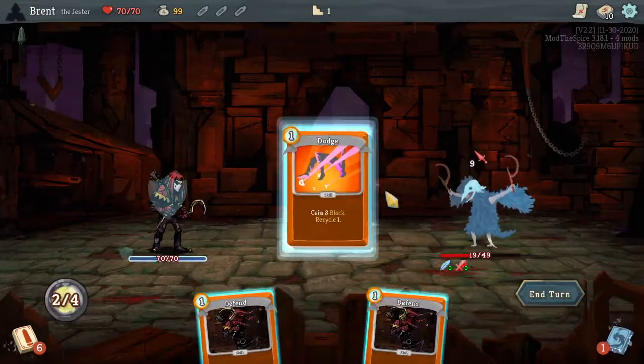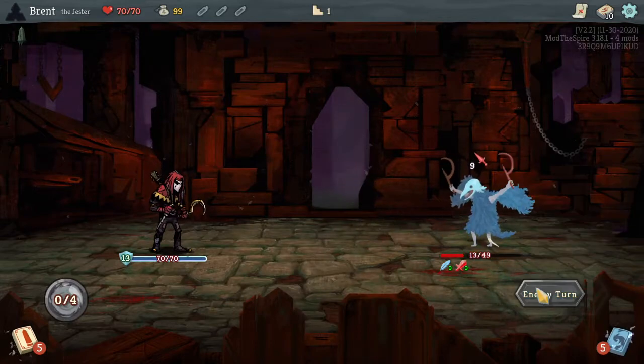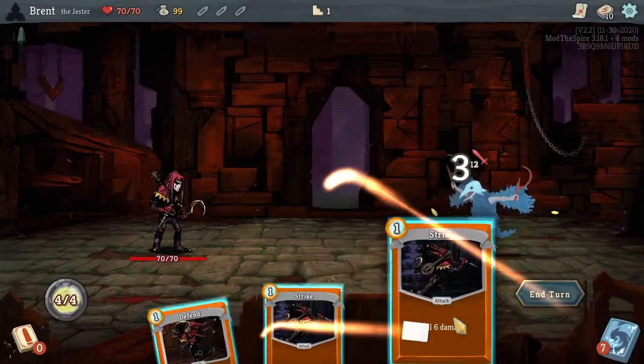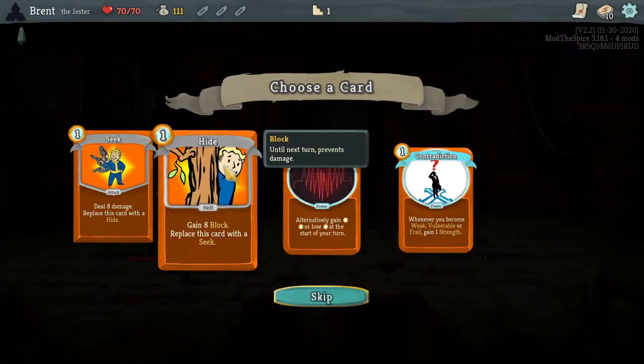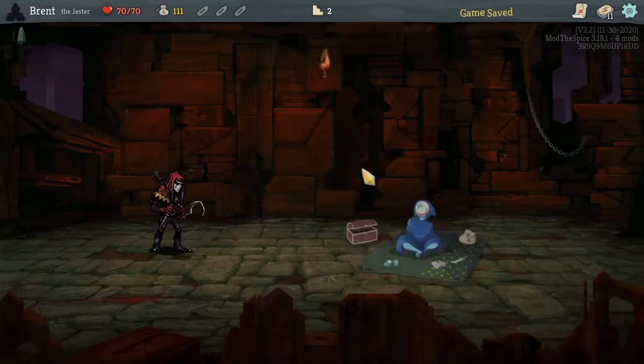I was expecting it to be much smaller, if I'm being honest. Strike, defend — okay. The extra energy lets us not take too much early damage, so we'll see how efficiently we can use that to our advantage. Contradiction, very early — still pretty nice, we'll take it and see if we can build into that.